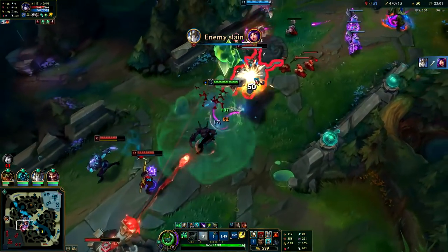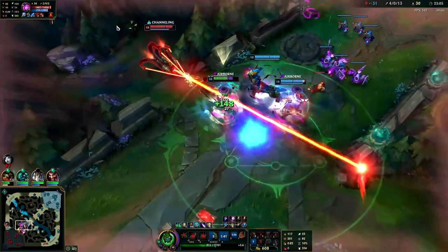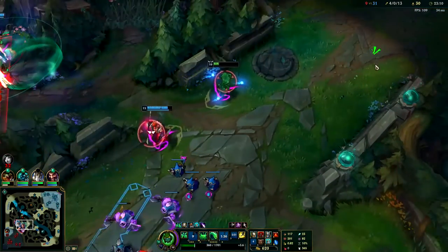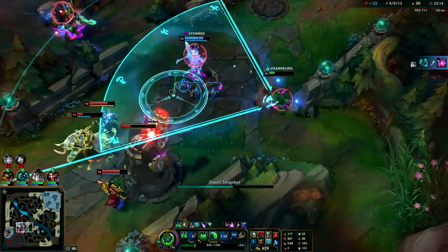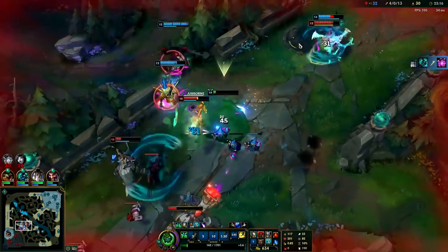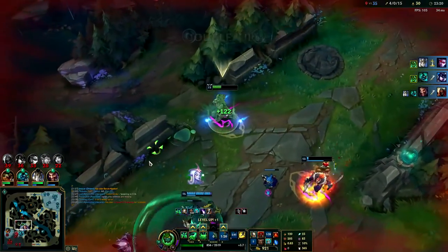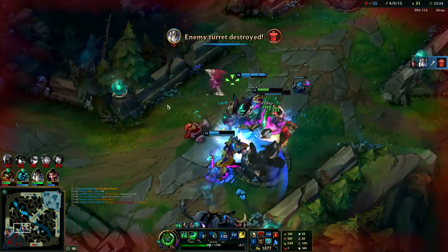Knock up, push her towards Draven, block her off — she Flashed past me. I didn't even use my Stone Plate; I didn't think I needed to, and I guess I didn't die so I didn't need to. Knock up Vayne, Stone Plate so I don't waste my passive — there we go, we pulled it out.